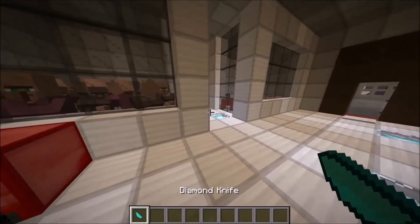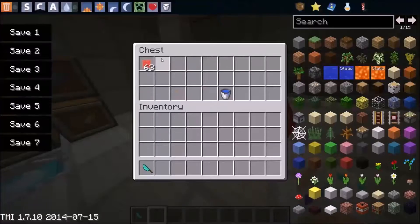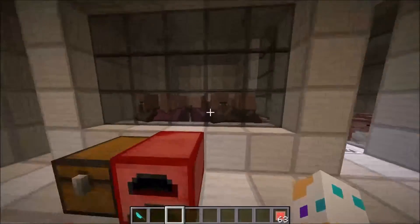To make the flint knife, you're gonna need one flint — and you guys get the point already. So basically, when you go ahead and kill these guys, you get something that is called villager flesh.